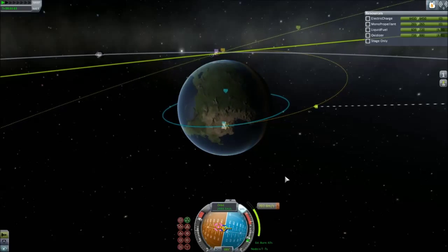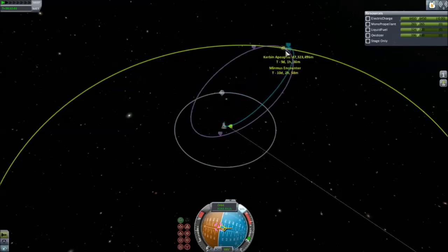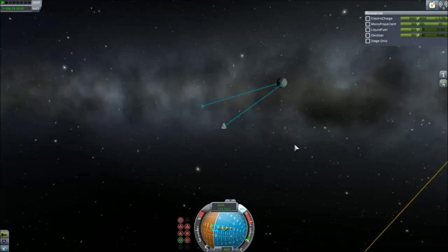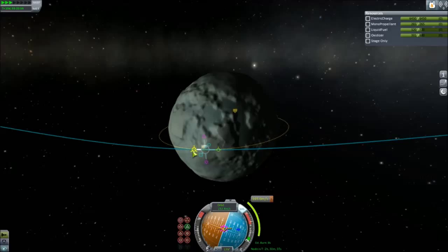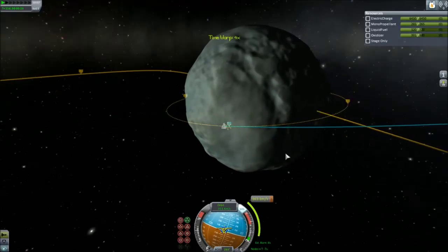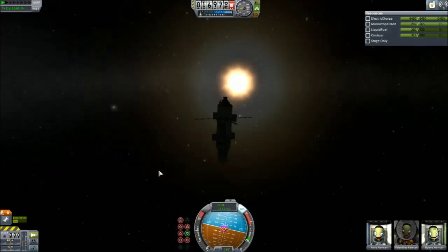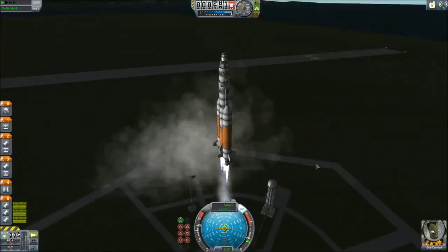Got to the maneuver node and started going for it. I aligned it so I was pretty much on top of Minmus — I was actually going to hit. So I did radial to pull myself away, then anti-normal to normalize my orbit. Then I put the Science Lab into orbit, fixed it a little so I was more inclined, changed it to a space station, and got my second spaceship ready.